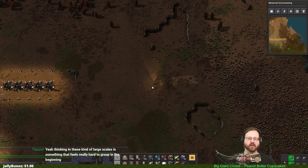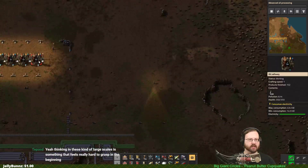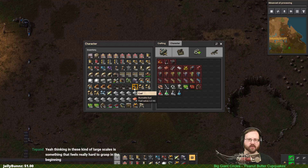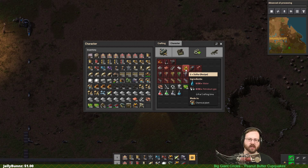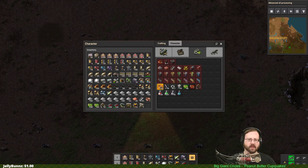Welcome back everybody. We're going to start on another episode. Last episode we got oil refining set up and we're producing our first oil. Now we're going to produce our first product from oil, which is sulfur. We need petroleum gas and water in the chemical plants to make sulfur.